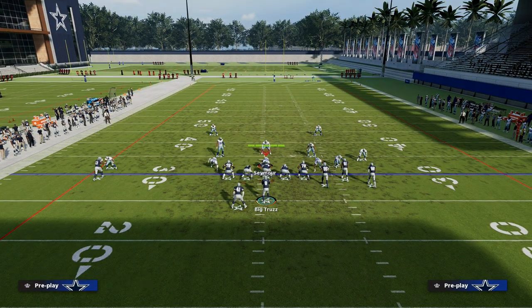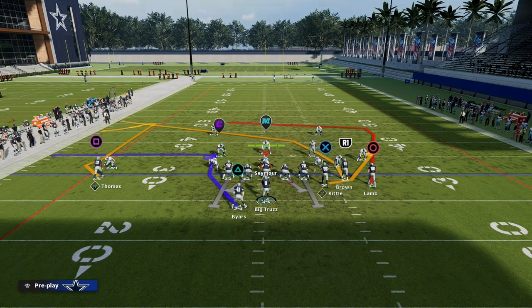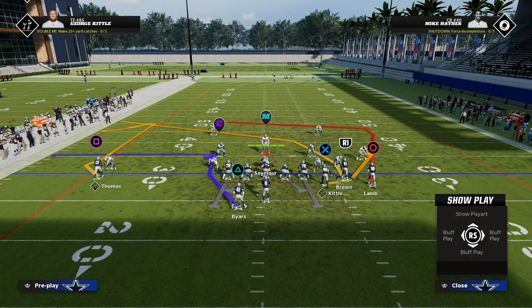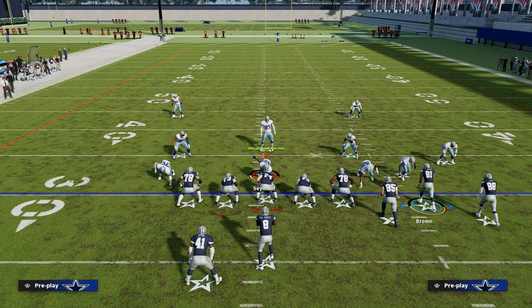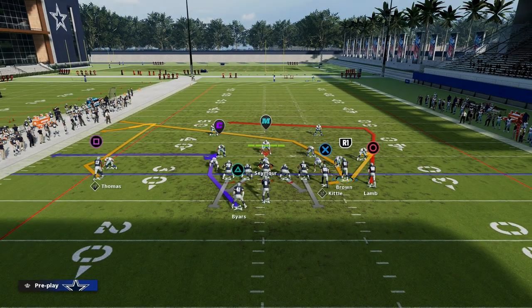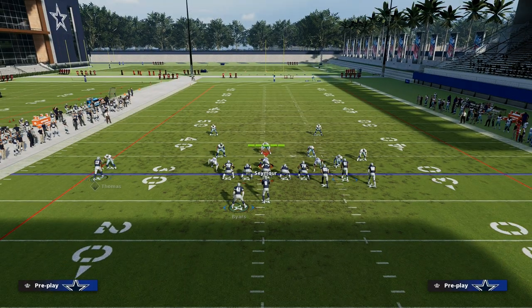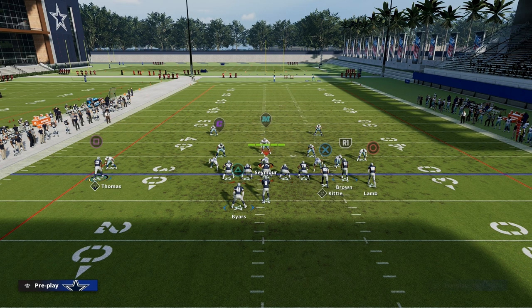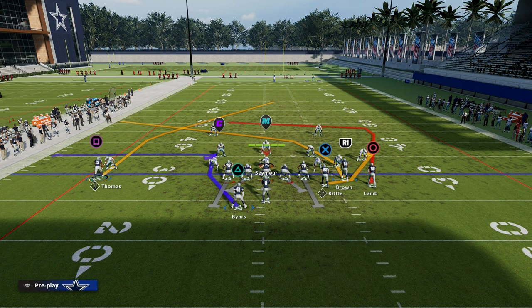How do I like to run the play? Very simple. Cross just simply talks about this route right here to the slot receiver — this crossing pattern across the field. Generally speaking, he's going to try to go under the Sam and over the Mike and basically find soft spots in zone coverage. Now, on the outside here, we're going to run a go route or a nine route, just a clear out streak. You can bend this back to a post if you want, but I personally prefer just a standard clear out streak to the left side.